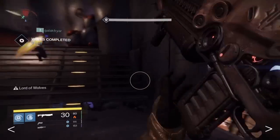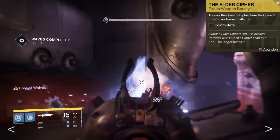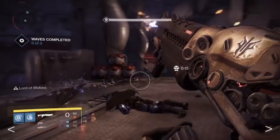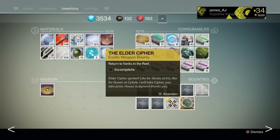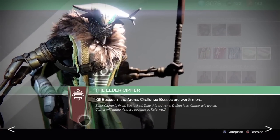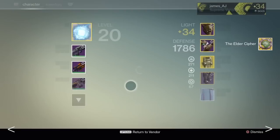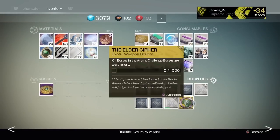Once you get it, go see Variks and he'll have you open a queen's chest on level 32 or higher Prison of Elders. Then you have to wait approximately 3 days for Variks to finish doing his thing. When the time is right, the bounty will look like this, and there will be an exclamation mark over his head so check regularly. Return to Variks and he'll have you earn 1000 Prison of Elders boss points. This is best done by either killing the level 32 boss 5 times or doing 2 full level 34 runs.